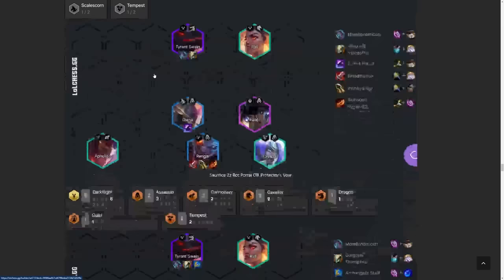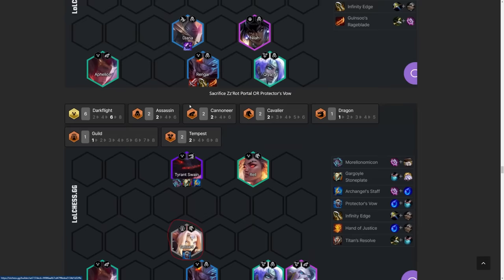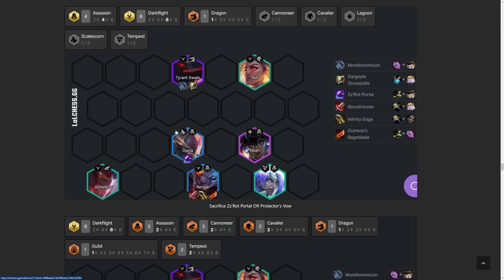Onto the next build, we have Darkflight — Swain or Rengar. Darkflight is probably my favorite trait of the set. Right now people are doing ZZROT Sacrifice on their Darkflight units, or Protector's Vow — both are good. Swain is going to be your main tank — a drain tank — so Morellonomicon is incredible on him. Gargoyle Stoneplate is probably the best solo tank item in the game. You want to keep two items on Swain because the Darkflight thing pops, so unless you get the perfect third item for Swain, just leave him at two items. On your main carry, you generally want three damage items — so even though you're running Darkflight, you probably want three damage items on Rengar. You don't want him to have a ZZROT Portal, for example. This version runs four Assassins — this is if you're going for 3-star Rengar. You could also do Nyla as a secondary carry.